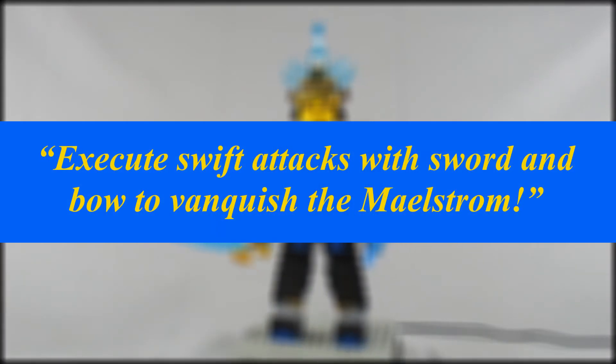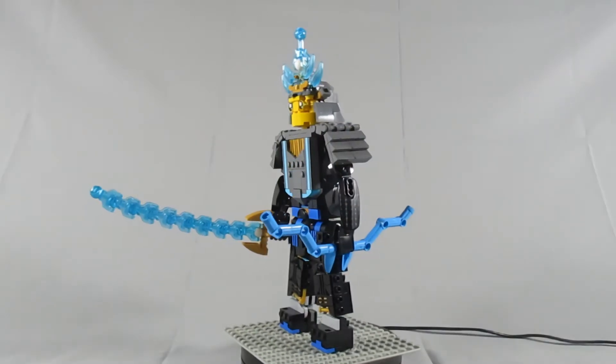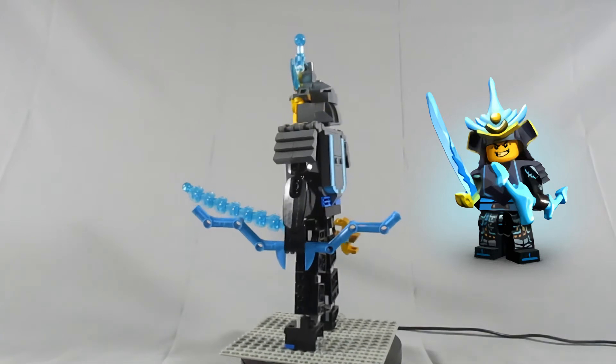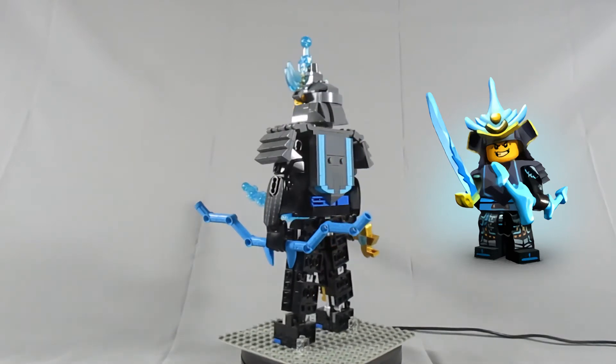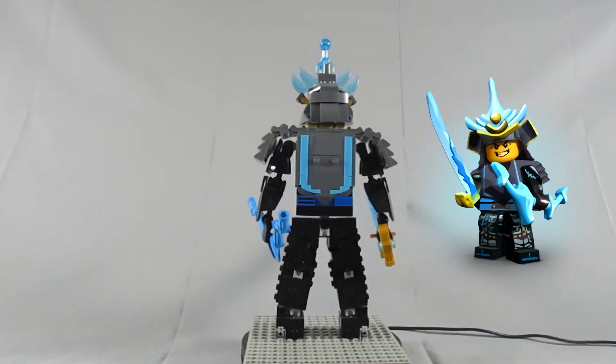"Execute swift attacks with sword and bow to vanquish the maelstrom" — this was the description when choosing the Samurai Specialty Kit, but that's just the tip of the iceberg. A samurai can also perform a flying kick, temporarily increase their team's maximum armor, and grant additional protection for the team when they lose all their armor.